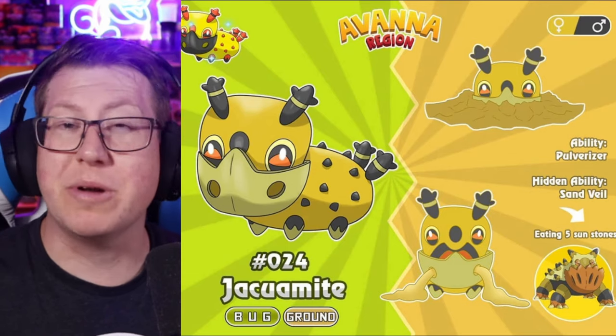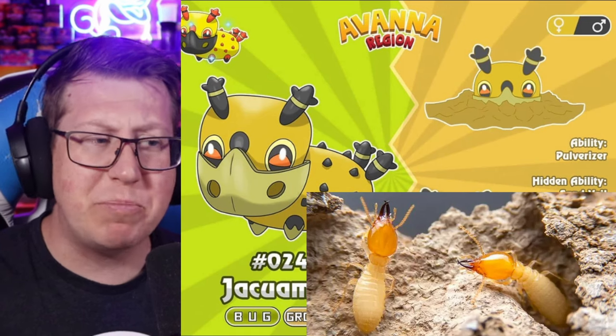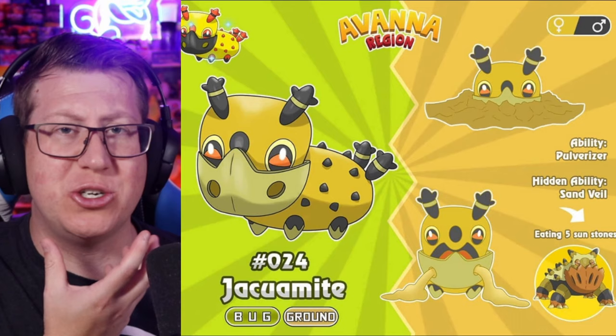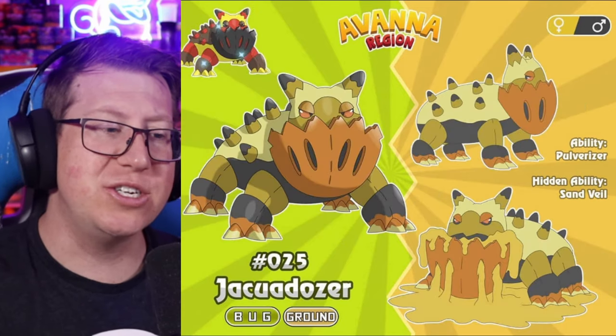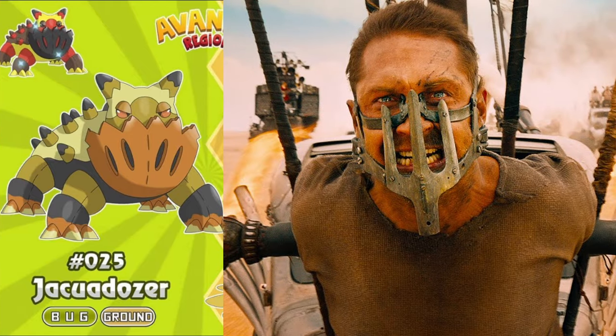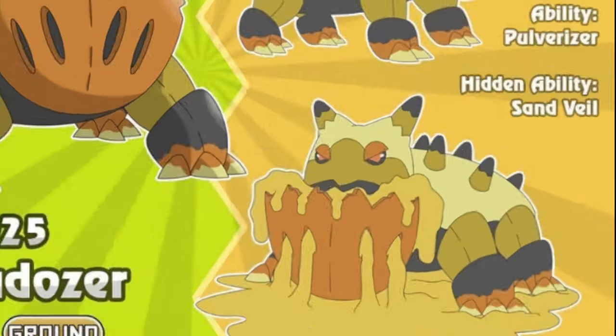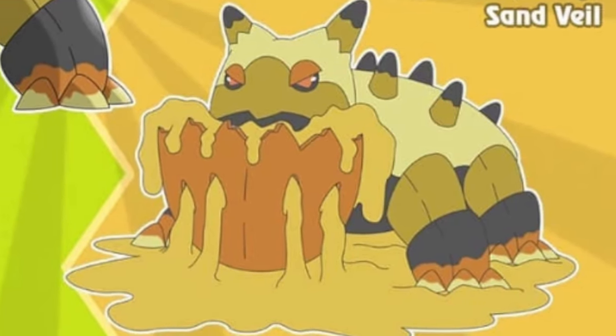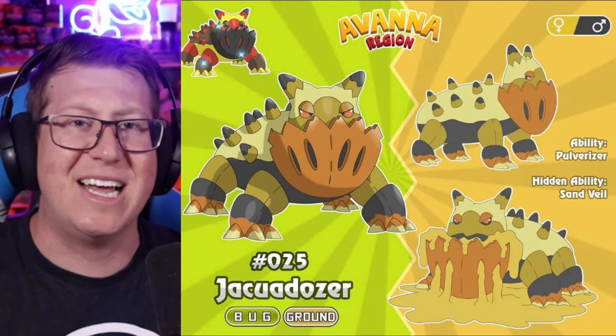Jackomite is a bug and ground type Pokémon based on a termite. It looks quite prickly with a very interesting, heavy-armored jaw. It evolves into Jackuadoza — that bottom jaw is massive now, and I'm definitely getting Mad Max vibes. You can see in the bottom right picture it's got like a filtering system for the ground or sand that it's eating. I think this looks fantastic.